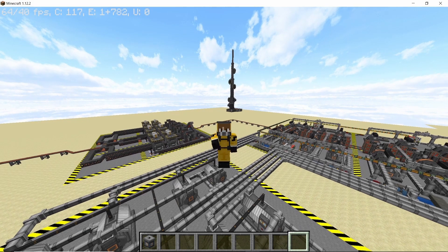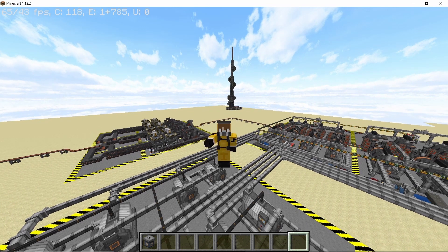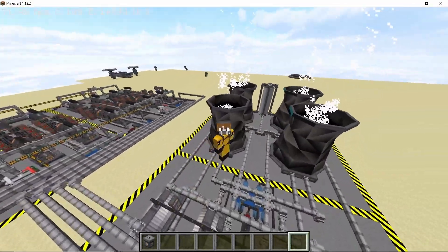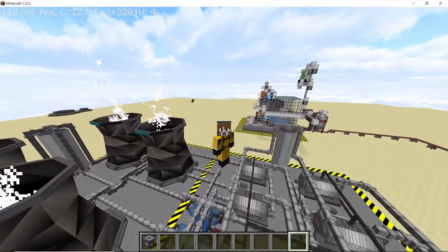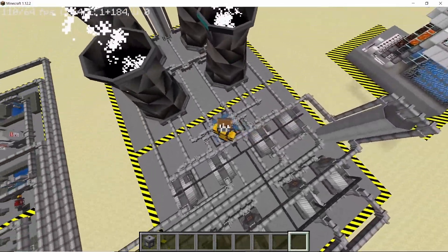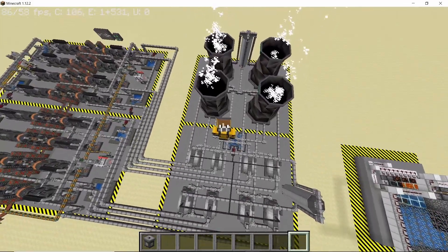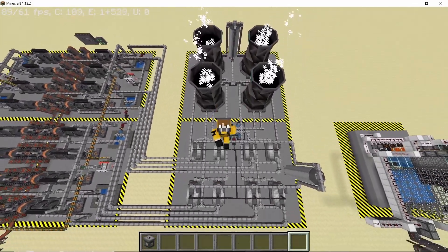Welcome to the final episode of the 'Let's Build a Thermal Power Plant' series in Minecraft. We are going to wrap this entire build up by covering the heat exchangers, the cooling towers, and finally the entire piping network that you are seeing below me. Immersive Technologies' cooling towers and heat exchangers work a bit differently than they do in HBMs, as you will find out in this video.